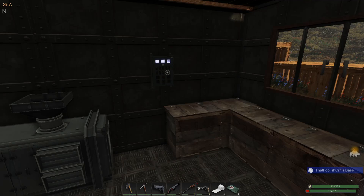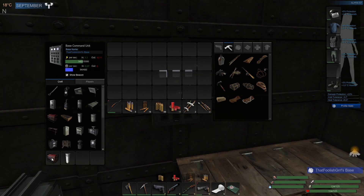Hi and welcome back to another episode of Subsistence. We're going to continue making more things today. We still have to do the wind turbine, solar panel, plant beds, mass storage, oven, fridge, workbench, and aside from having power, we need more storage boxes and the BCU.